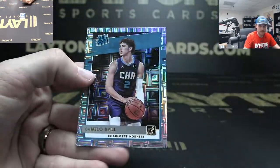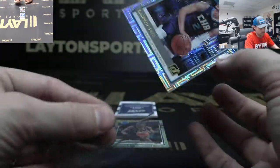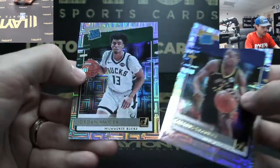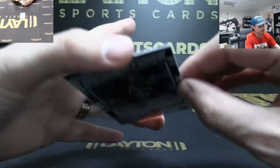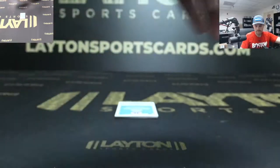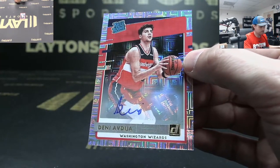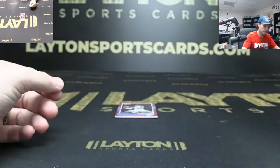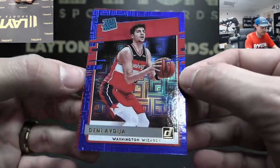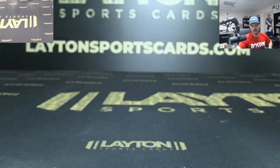Jalen Smith. LaMelo Ball — nice! Congrats on the LaMelo. Ashis Stanley, Jae'Sean Tate, Jordan Nwara. Mike Conley auto to 49. Deni Avdija rated rookie auto. Red to 99 Shai Gilgeous-Alexander. Blue to 49 rated rookie Deni Avdija. And red rated rookie Skylar Mays to 99. There you go Daniel — thanks again man, it was a lot of fun, we'll get it right out to you.